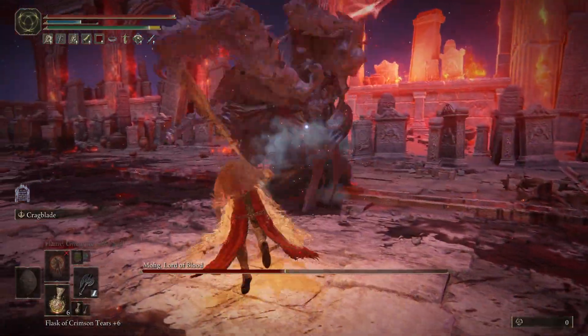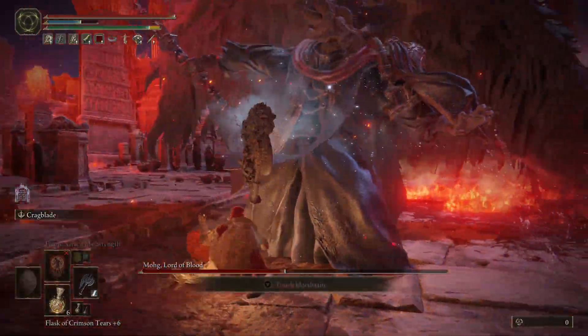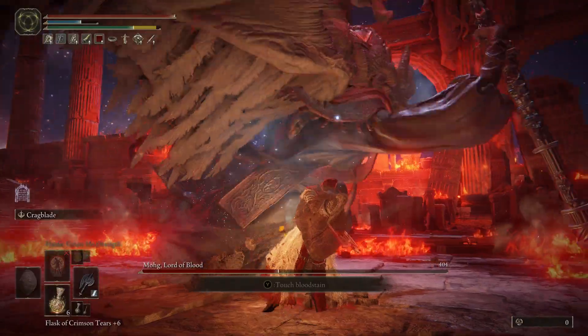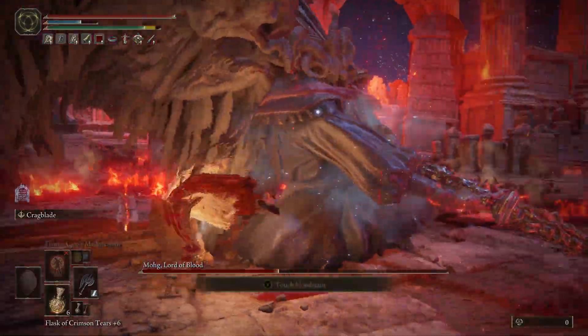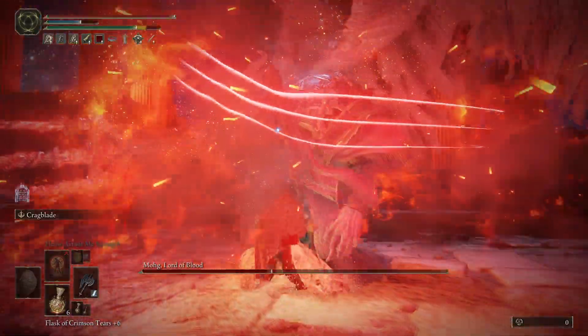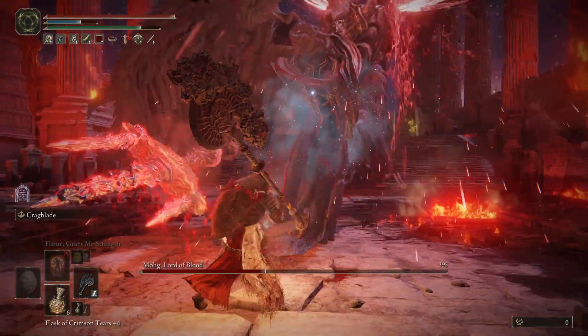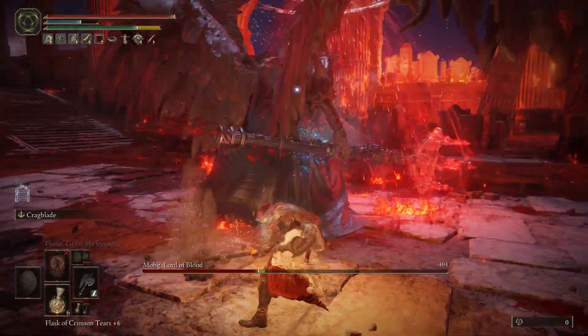You can wait for the blood flame to die out — it takes a couple seconds — or he'll take you away from it. Here he's trying to push me towards it but I'm rolling to the left to get away from it. He's still doing his three-hit combo but this time didn't follow it up. In the second phase he doesn't charge after the slash attack as often.